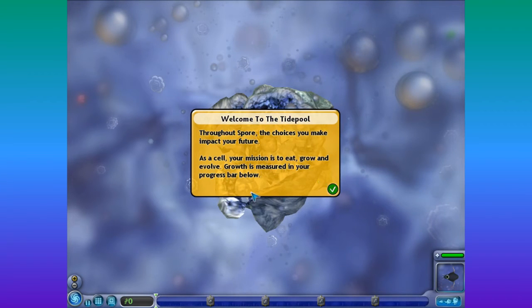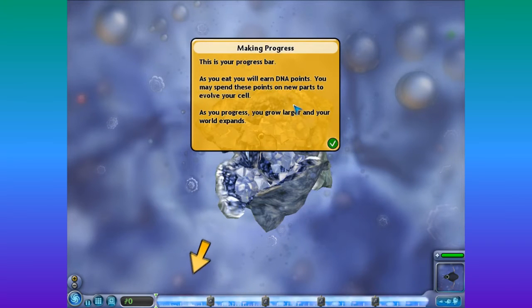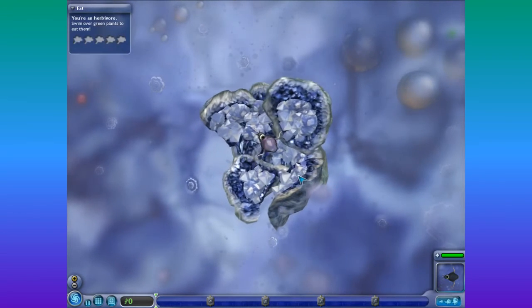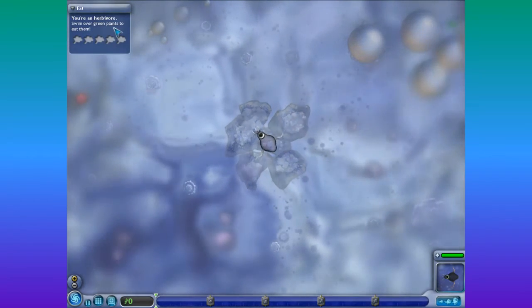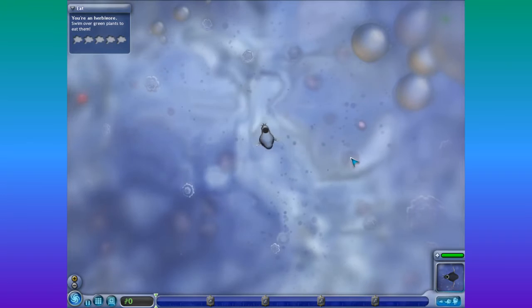Explore — the choices you make impact your future. As a cell, your mission is to eat, grow, and evolve. Growth is measured in your progress bar below. As you eat, you will earn DNA points you may spend on your creature. Alright, we get it, I think. Hopefully. You're a herbivore — swim over green plants to eat them. Whoa, I'm all watery-like. Alright, where should we go?